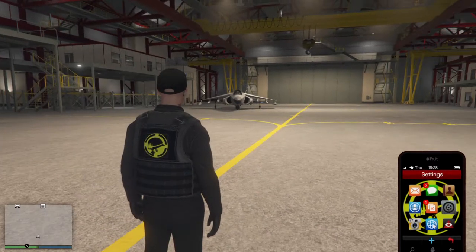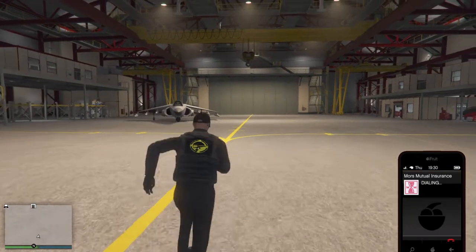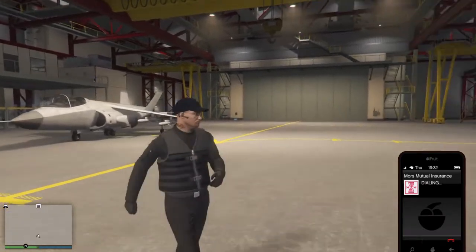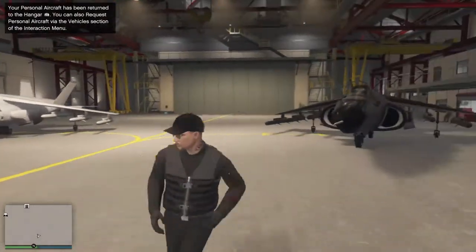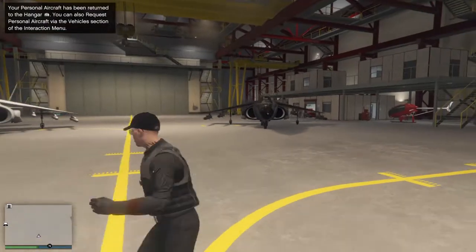Just walk in — you can see I have one Hydra right there. And if I call Mors Mutual because I forgot I destroyed the other one — I should have called it in before this video — you can see I have another Hydra right here. So I have two Hydras. Obviously they're not the same color, but you could change that.